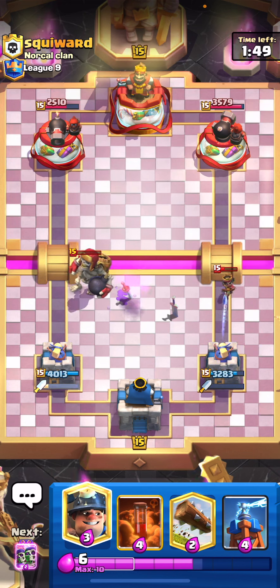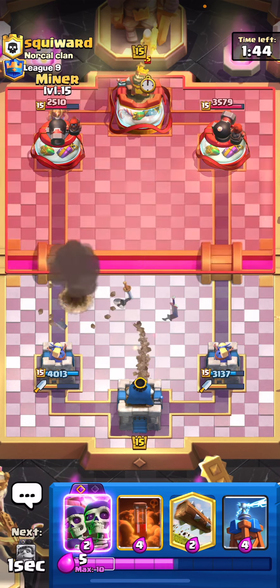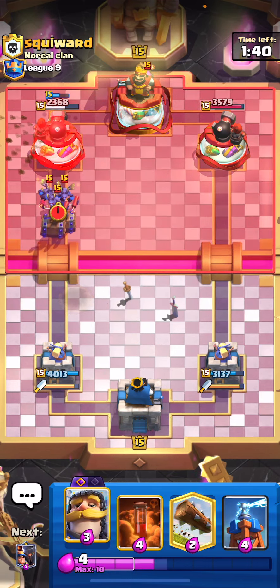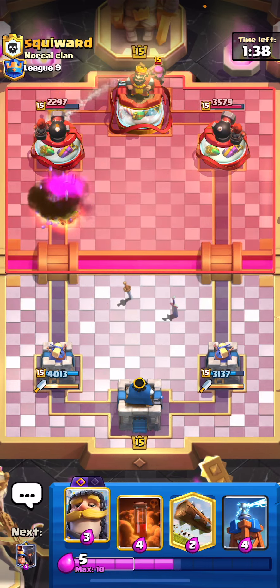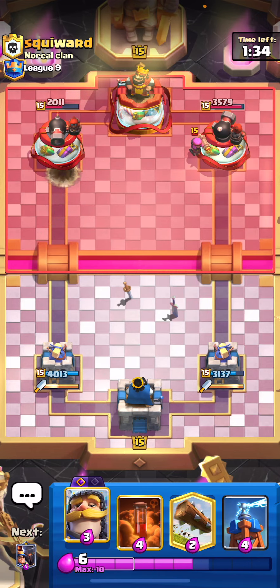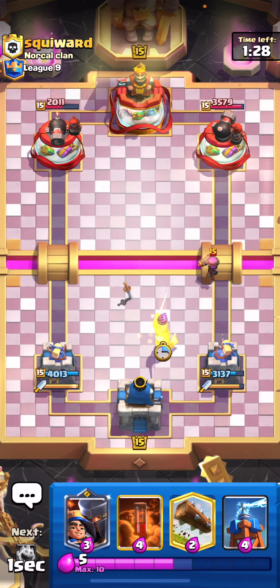I'm gonna let that Little Prince just do its thing - it's gonna get some good damage but I'm not really that worried about it. I am gonna pressure him right away though, especially because he played that firecracker in the wrong lane. We're gonna go ahead and play our evil wall breakers. He had to use quite a bit of elixir to counter all of that and now I think we'll get a king tower activation out of this firecracker.